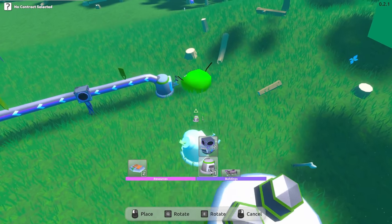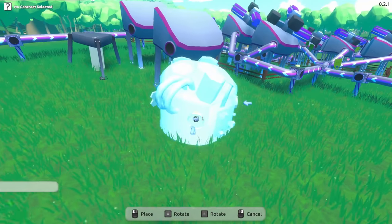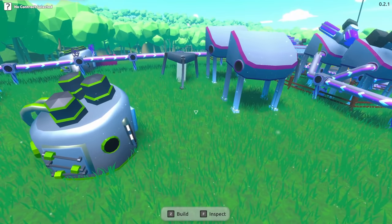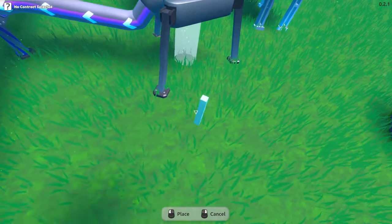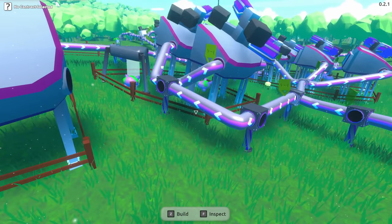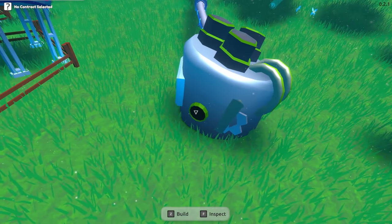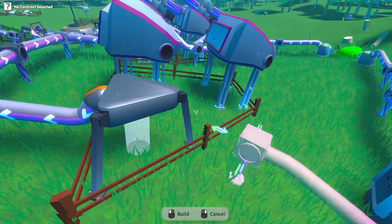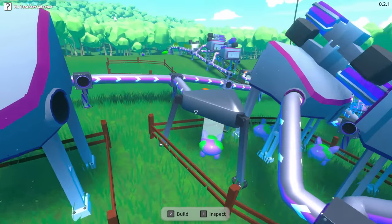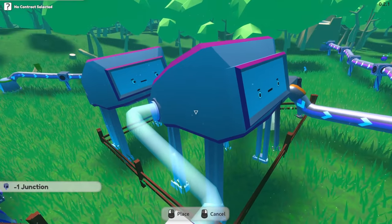Can we put multiple harvesters on one? Yes we can, awesome! So let's take this factory and put it here — input, output, like that. Let's get some fences in here, and then we're gonna need some junctions. We'll connect things up: that goes to there, this guy to there, and these guys are now going to move into here.